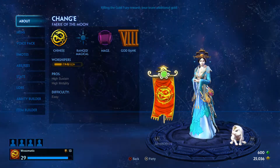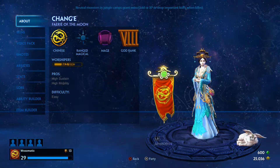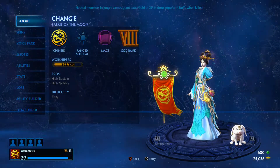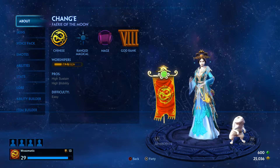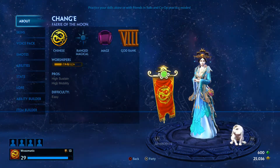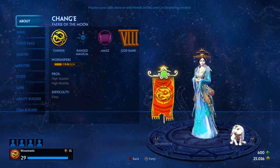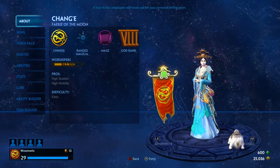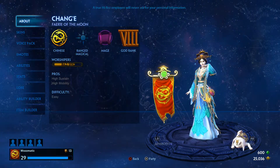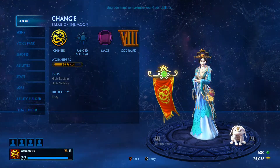Chang'e is a mage, delivering ranged magical damage. Her abilities focus around high mobility — she is incredibly mobile, very difficult to pin down for an attack, has a good escape, and high sustain. Chang'e can stay in the lane for quite a long period of time, supported by her little Jade Rabbit, who can do some shopping for her if she needs. Every girl needs a bit of retail therapy, I guess.